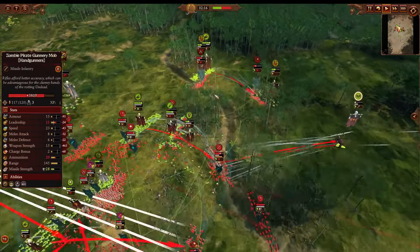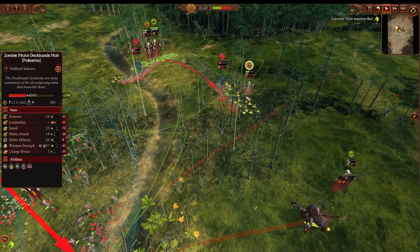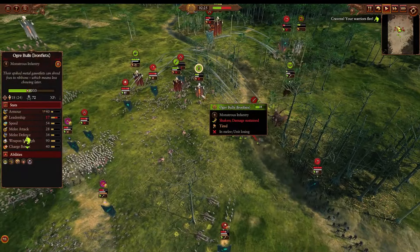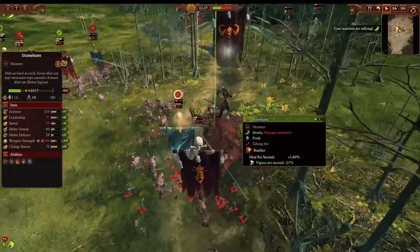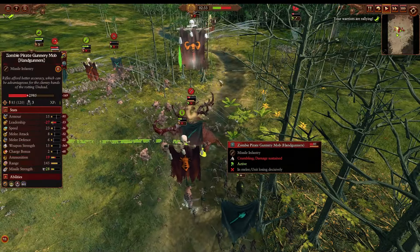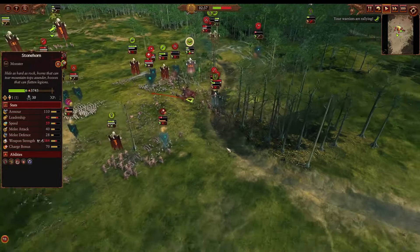The Stonehorn is also getting back into the fight. I think the Ogre Kingdoms player really did make a mistake letting the Saber Tusks get stuck in with the Zombie Halberds, because now they're just going to die. The Ogre Bulls might want to push in onto the Hand Gunners to try to keep that Stonehorn alive as best as possible. The Butcher is coming in with the Doctor Order spell — that's going to be a lot of healing that the Stonehorn very much needs.